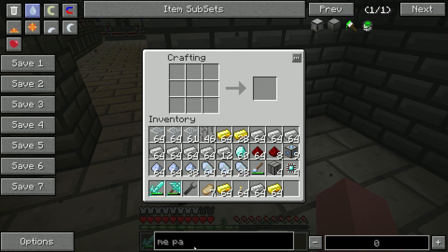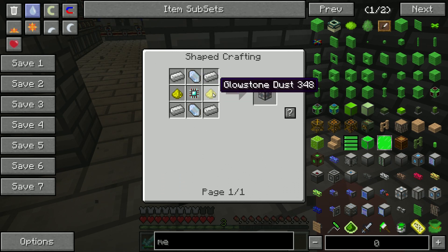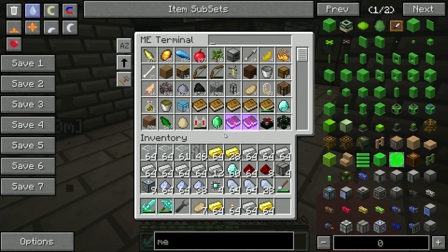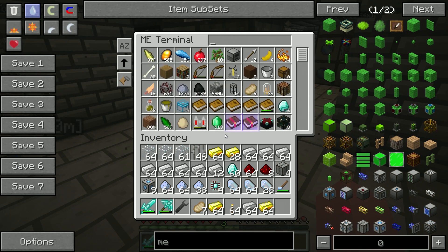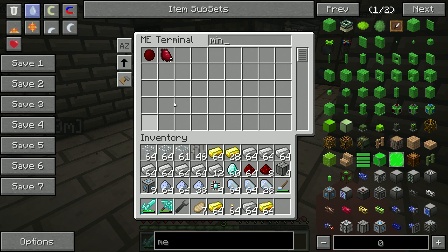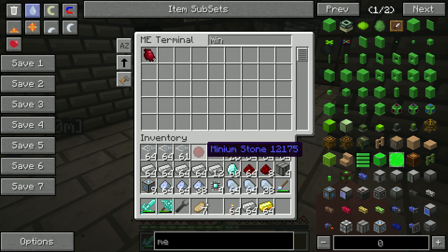All right, so we need the ME crafting computer — or crafting CPU. Oh, glowstone. I don't think I have glowstone dust — in fact I'm 99% sure I don't have glowstone dust. Do we have a minium stone? I do have a minium stone. I'm pretty sure there's a way for me to make it from this. Let me pull my minium stone out.